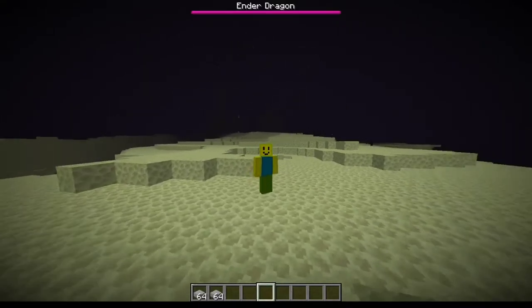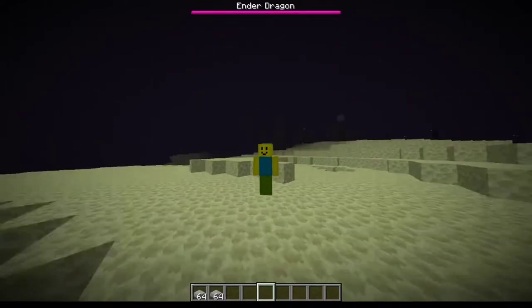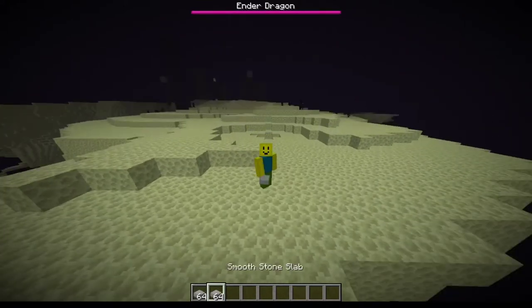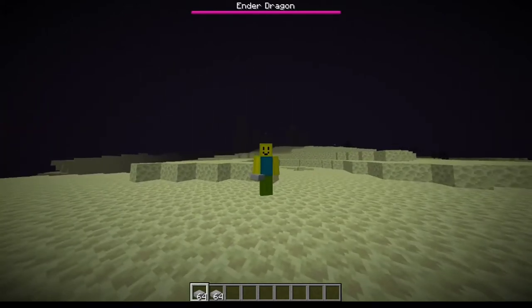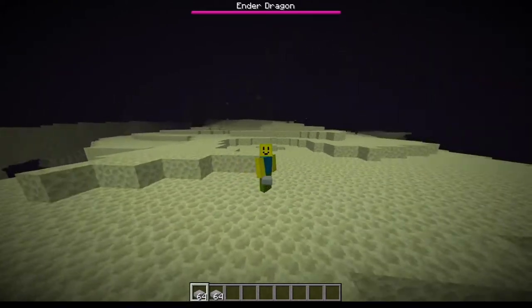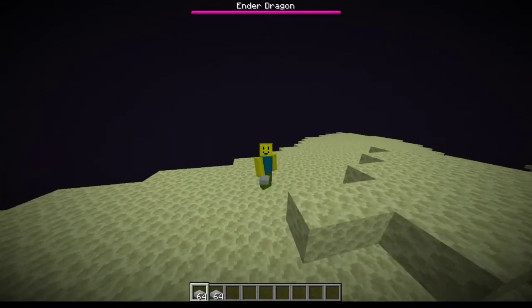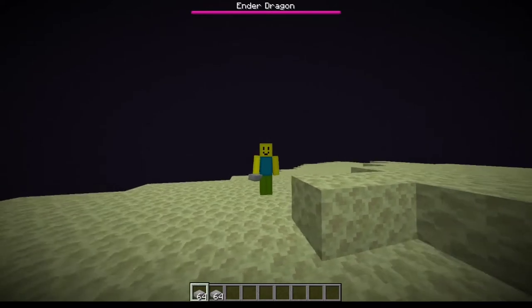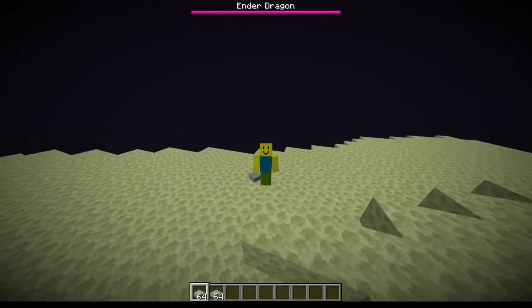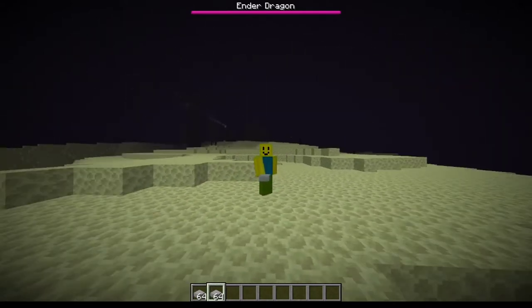So once you hit the End, you're going to kill the Ender Dragon. You don't really need to, but it probably helps to do it for safety. What you're going to want to do is grab yourself three stacks of slabs. This is important — they have to be slabs because no endermite can spawn on them. If you use regular blocks, endermites can spawn on them, making it really difficult to get over to where you're going to build your base. So grab yourself three stacks of any slabs.